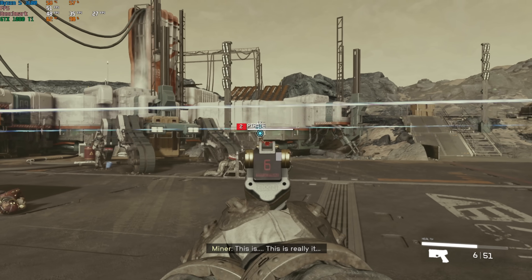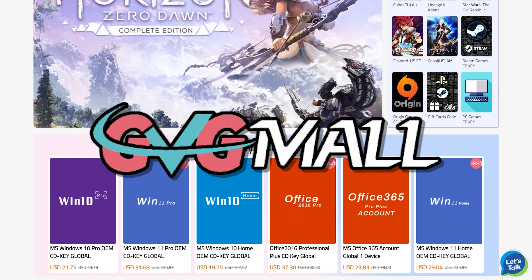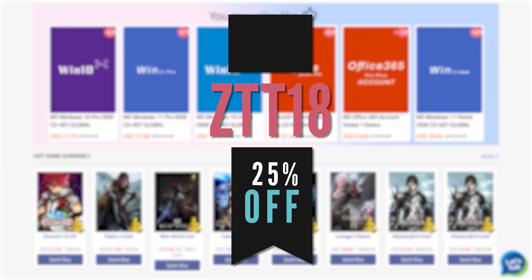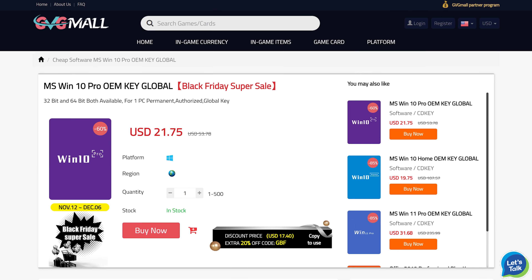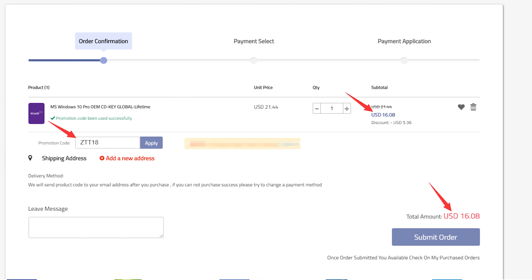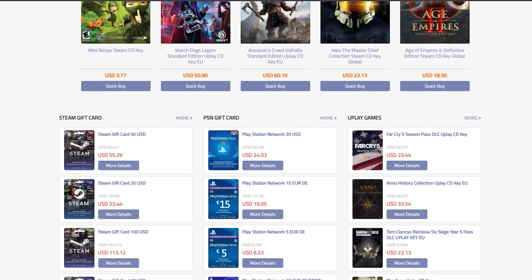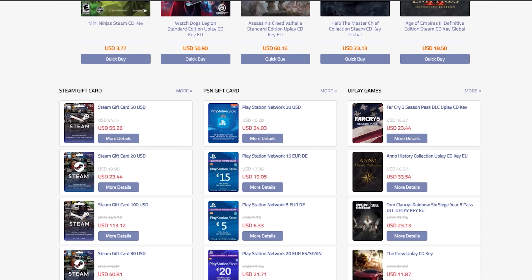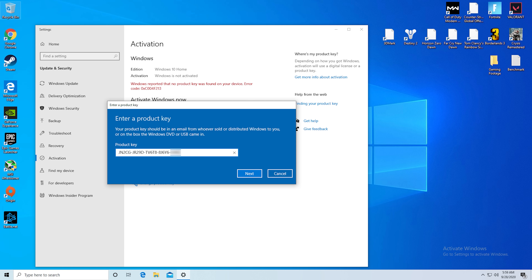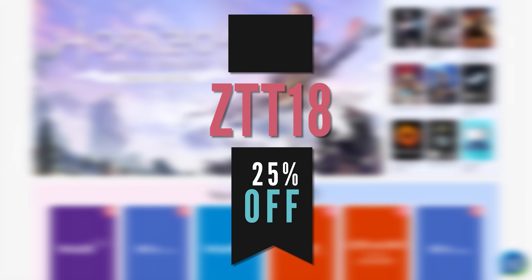Today's video is sponsored by GVG Mall. I've been using them for so long to activate Windows on a ton of my own builds. They're running a huge sale right now which boosts my normal 18% discount up to 25% off if you use code ZTT18 — linked at the top of the description. They have Windows keys, Office, game keys for platforms like Steam, Origin, and Uplay, and even console stuff like PSN and Xbox prepay cards. Activating Windows only takes about 3 minutes, so activate today and remove that watermark.